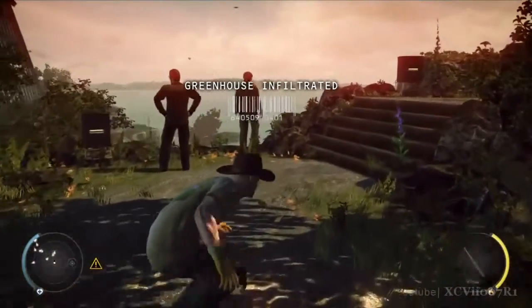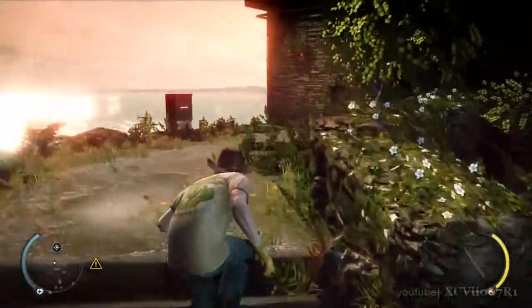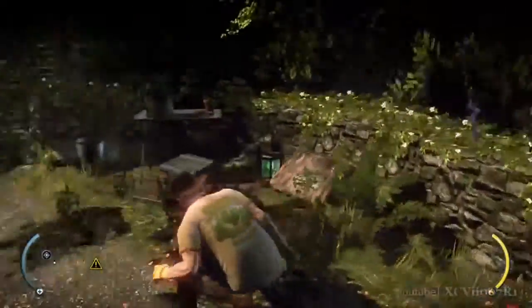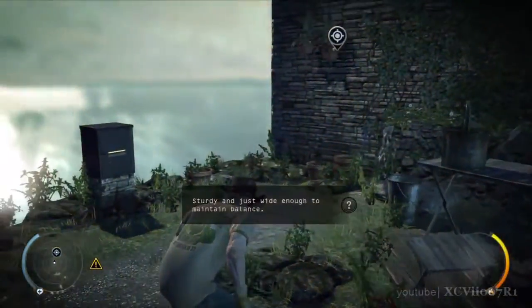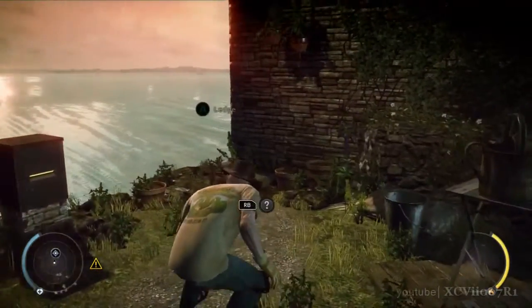The guards are preoccupied. You can kill them or sneak past. The choice is yours. Leaving people alive is cleaner, but might complicate your effort to remain undetected. Yet this is the mark of the silent assassin — to leave the world around him unaware and untouched.